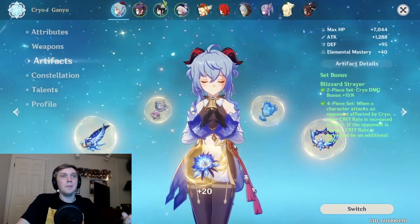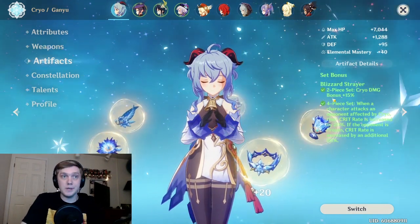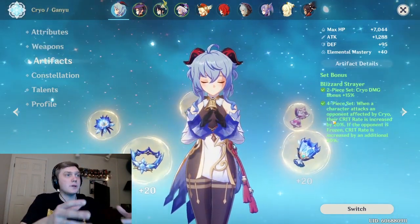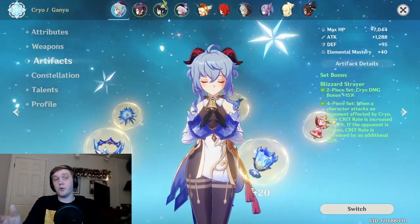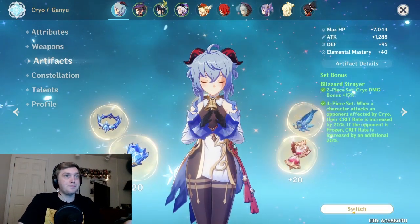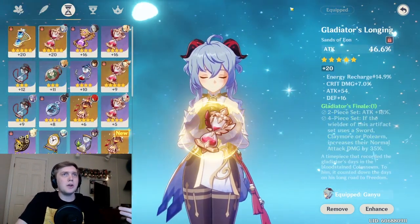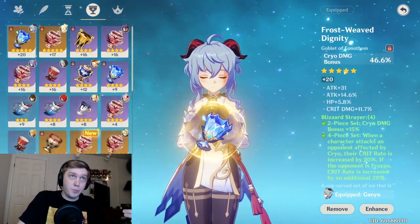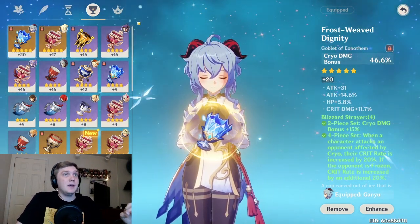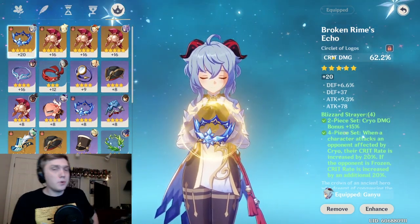Other set bonuses you could do are a two-piece Blizzard Strayer for the cryo damage bonus paired with a two-piece Gladiator's Finale for the attack percent bonus. As far as main stats on the artifacts themselves go: you can't change the feather and flower, you'll want attack percent on your timepiece, cryo damage bonus on your goblet is a really big deal, and crit damage or crit rate on your circlet. I think those are probably the most important stats for any main DPS build.